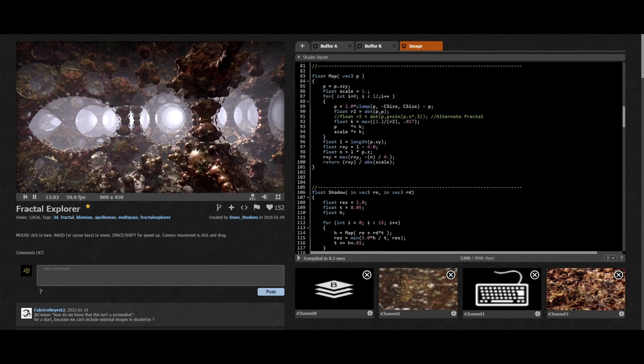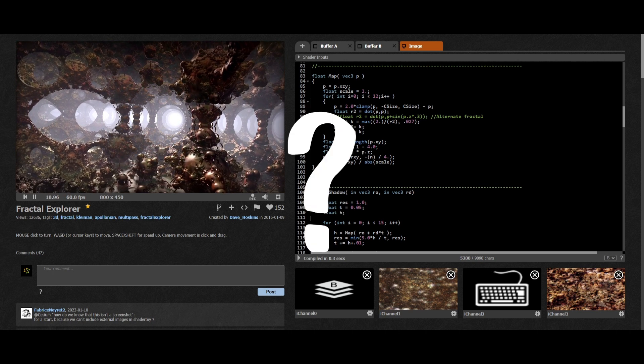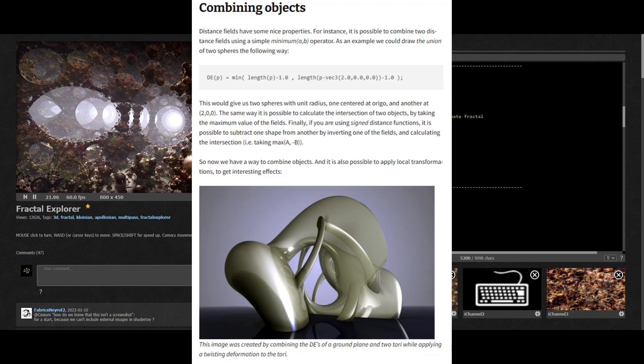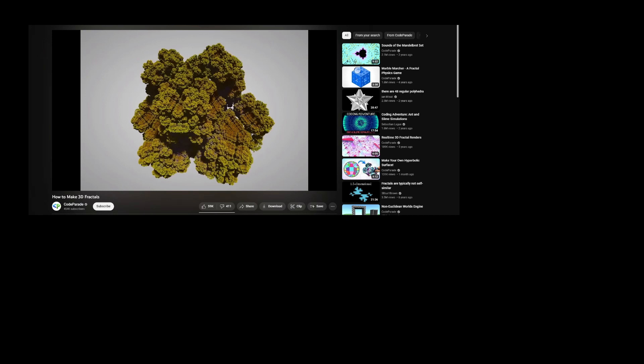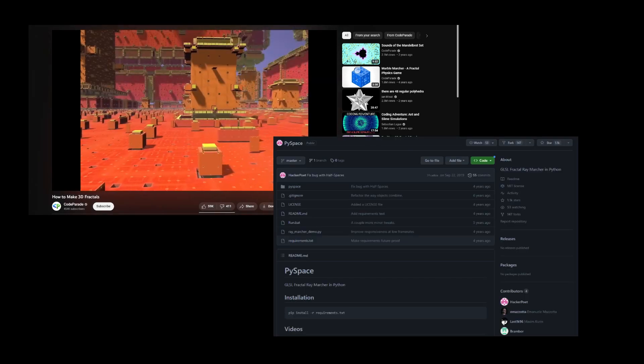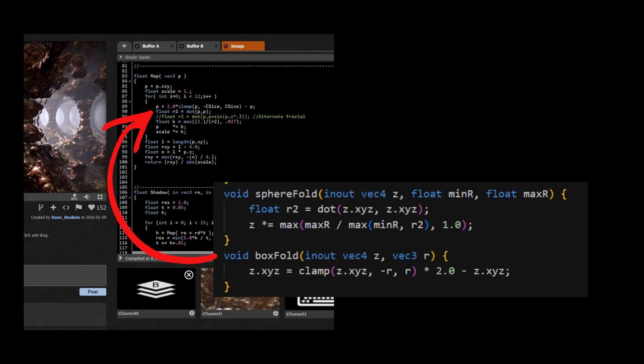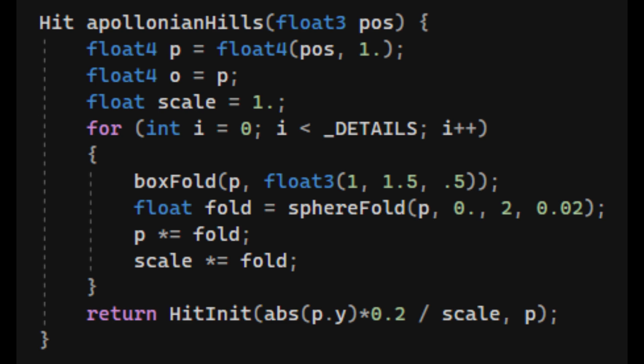Finally, I needed some terrain. I knew I wanted some sort of fractal, but didn't want to just take someone else's code without understanding what's happening. I also knew that the math involved space folding, but wasn't quite sure how that worked. After researching, I found Code Parade's video and his PySpace code, and I realized that the complex math in some shaders is actually just the folding functions he made. I was able to create an Apollonian fractal that looked like terrain, and once I added it to the scene with my controller, I ended up with this.